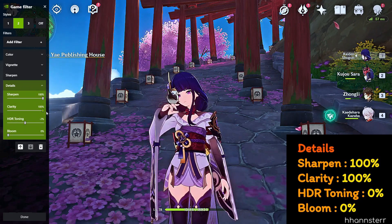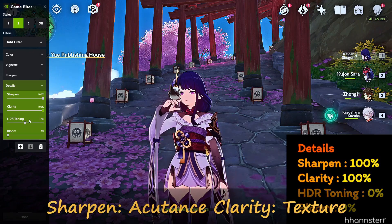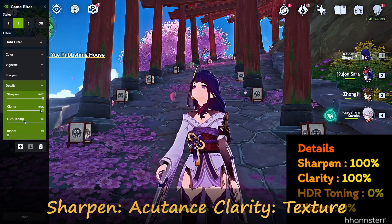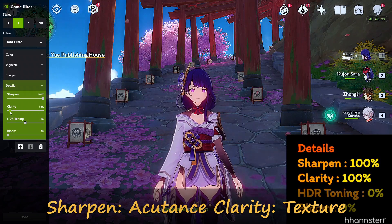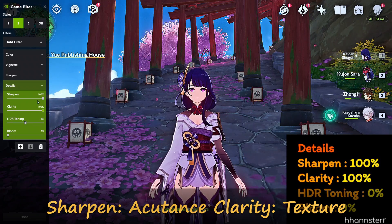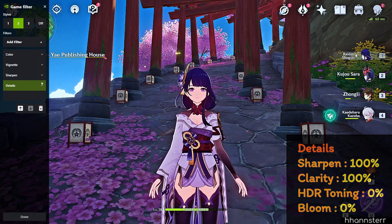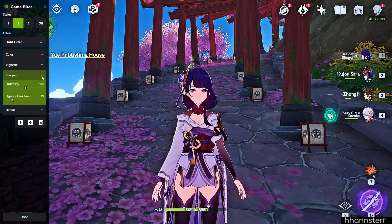The difference between the two is what gets enhanced. Sharpness enhances Acutance — or the perception of sharpness — while Clarity enhances the detail of the texture. HDR Toning will increase the dynamic range of your picture. And for Bloom, I recommend you leave it at zero.